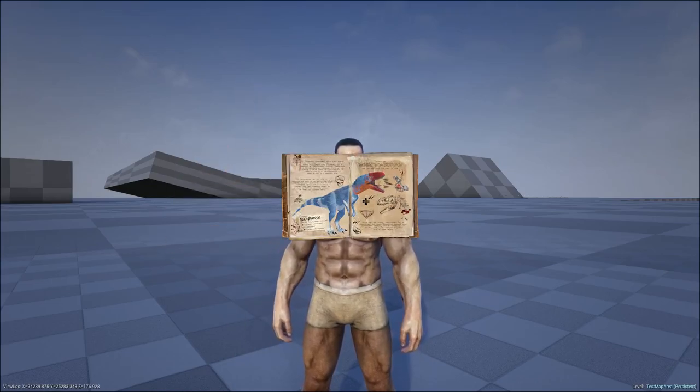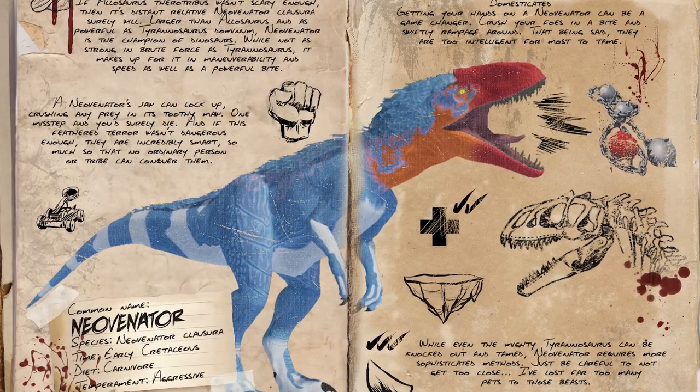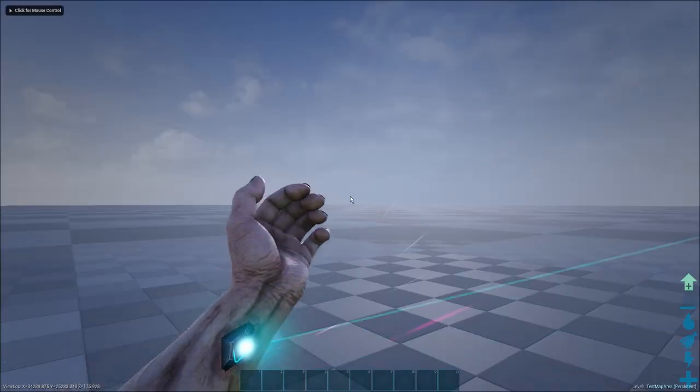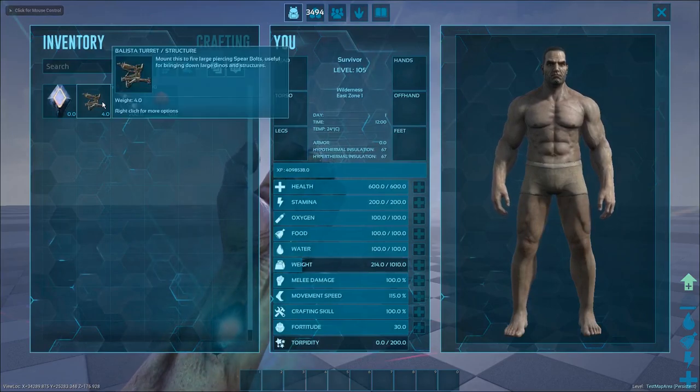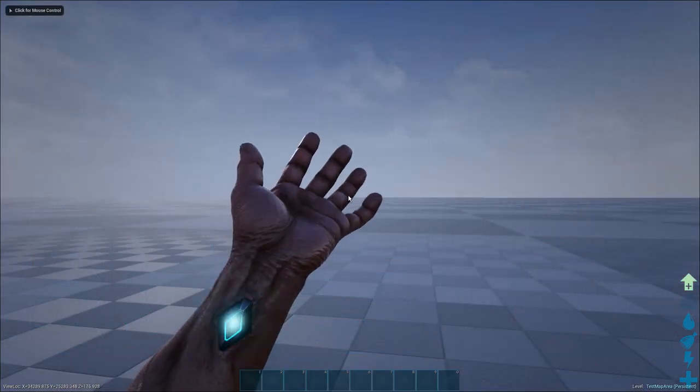Hi! Today I'm going to be showing you how to tame a Neo Venator from the Prehistoric Beast mod in ARK Survival Evolved. You're going to need three things to tame this creature: a Ballista Turret, some Chain Bolas, and some Coagulated Kibble, which can be crafted inside your inventory.